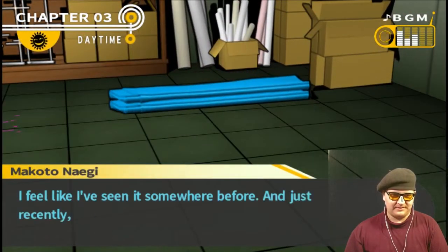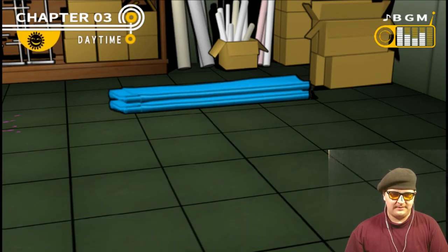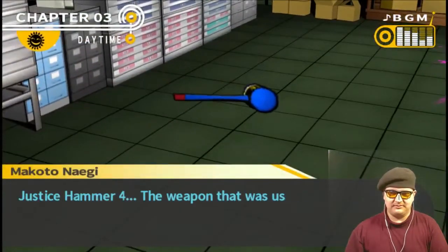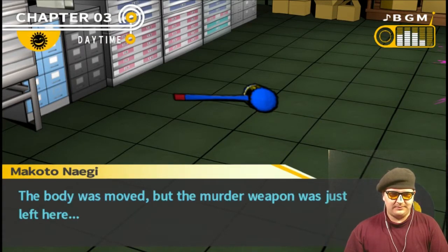This tarp — I feel like I've seen it somewhere before, and just recently too. We did know where that was — it was under Taka. Justice Hammer 4, the weapon that was used to kill Taka. The body was moved, but the murder weapon was just left here.